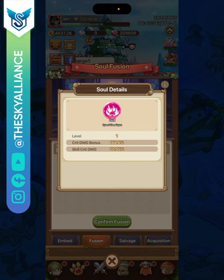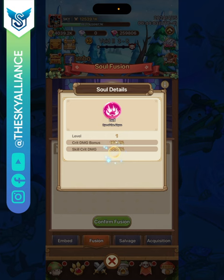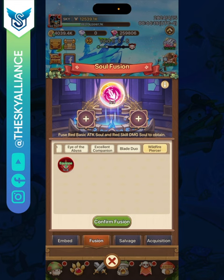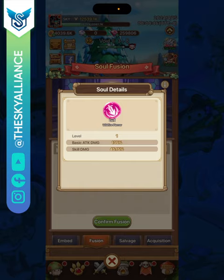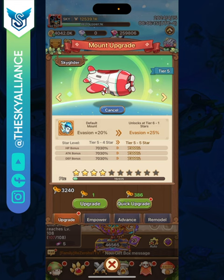For souls: the Eye of the Abyss is a critical damage bonus soul — you add skill critical damage to it, making it a must-have that you should prioritize in soul fusion. The Wildfire Piercer is a basic attack damage bonus soul fused with a skill damage soul, giving 45.15% additional skill damage at level one — skill damage is extremely important so you definitely want this fusion. The attack soul is also fairly helpful for increasing your overall damage.